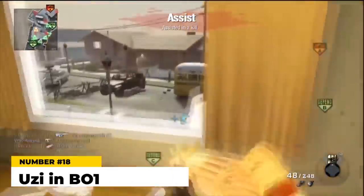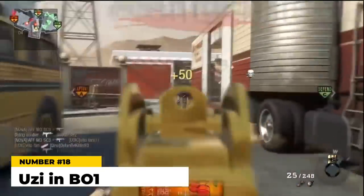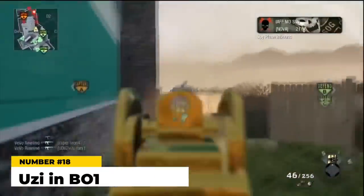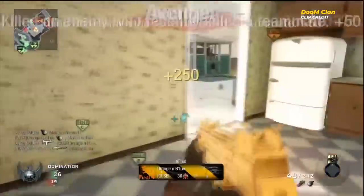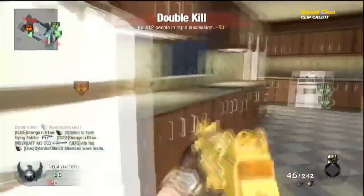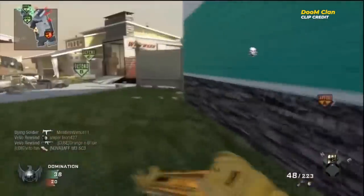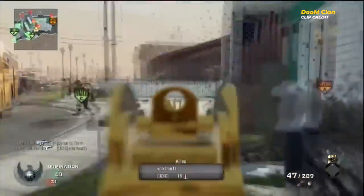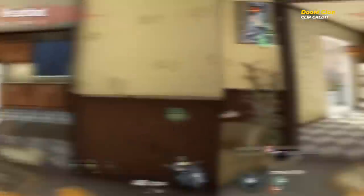Next up is the Uzi in Black Ops 1. BO1 really struggled in the SMG department — sure, you had the AK74u and the MP5K, but aside from those two the entire category was pretty lackluster. The Uzi featured some of the worst iron sights in CoD history, extremely high recoil, average damage, and a very slow reload time that would leave you wide open to counter fire after burning through your shots. To me the Uzi was crap, but believe it or not there are two other Black Ops 1 SMGs higher up on this list.